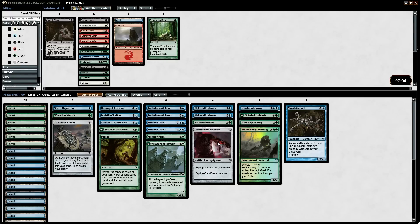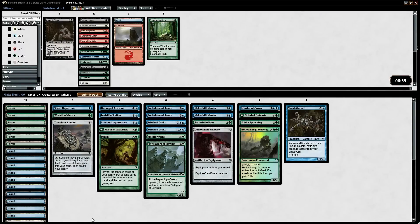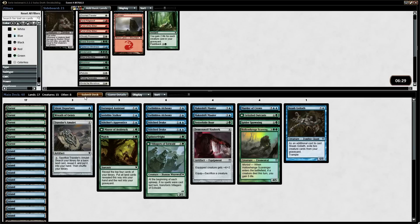It's a strategy I usually like to get more of — more Silent Departures or more ways to bounce. But I've definitely had worse drafts than this. We got the Spider Spawning, which is just an absolute blowout if you can get enough creatures in the graveyard. You get a 1/2 green Spider creature token with reach for each creature in your graveyard. We have 15 creatures in our deck and we're going to be self-milling — it's going to generate at least around 4 tokens, I would say. We'll end up submitting this. Alright, we'll see you in the games. This is Kevin with RogueDeckBuilder.com — thanks for watching.